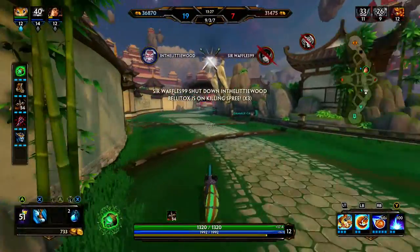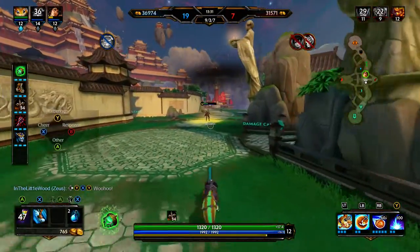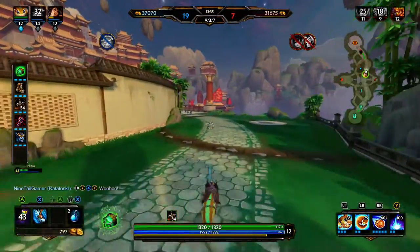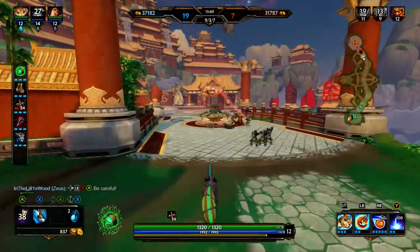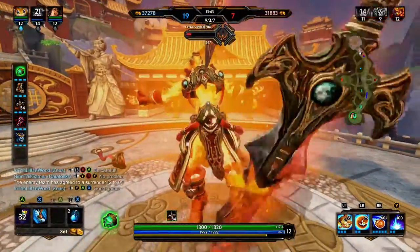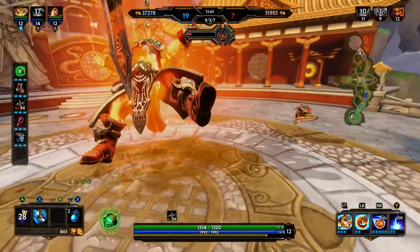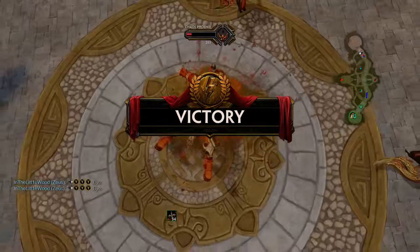Phoenix is ours! I'm just gonna take the Phoenix and then come back and get Red since it's only Ra — I should be fine. They surrendered! If you guys enjoyed, please leave a like to show some support, subscribe to become a G today, and I will see you guys next time.